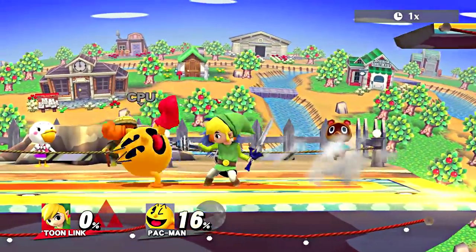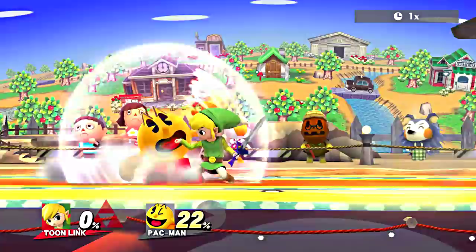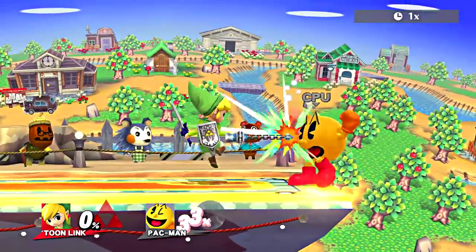A good way to use this move offensively is Toon Link's Zair to dash grab. This is guaranteed and can be used to follow up into certain throws and possibly attacks.